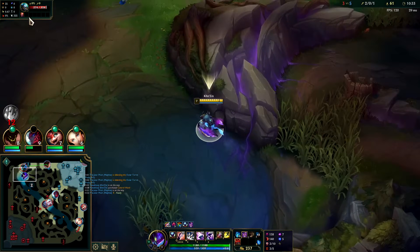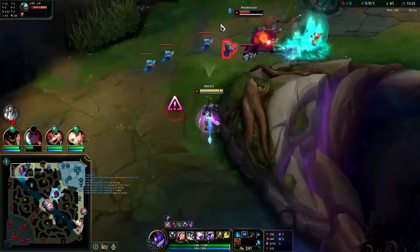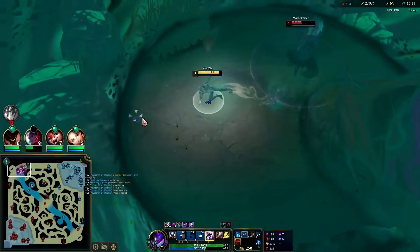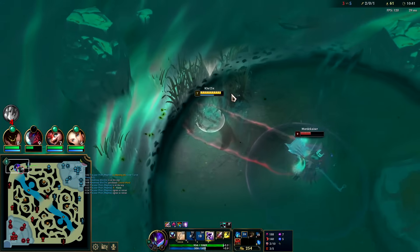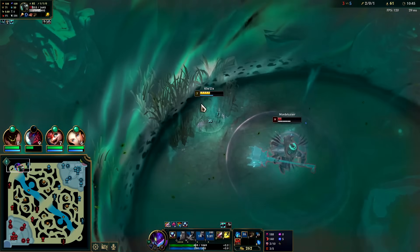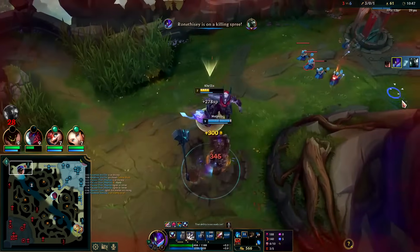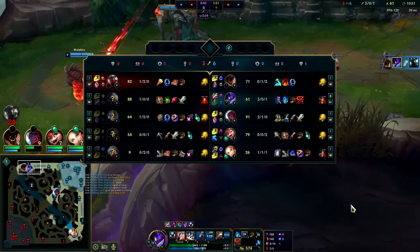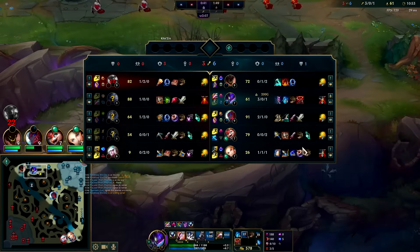I'm getting some random carpal tunnel. Auto Q-W — we need to stall out his recall. Auto Q, we'll use the bush for unseen threat. He's probably gonna be mad I took the kill but I don't care — I need the gold way more than he does, he's Malphite.